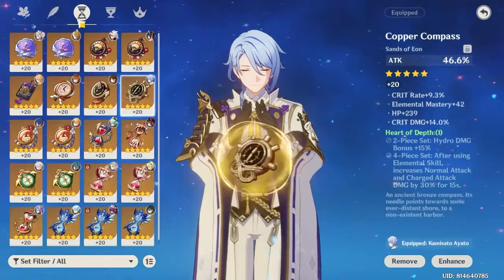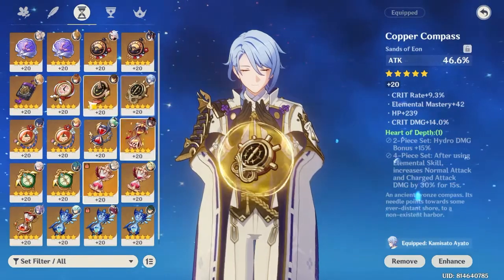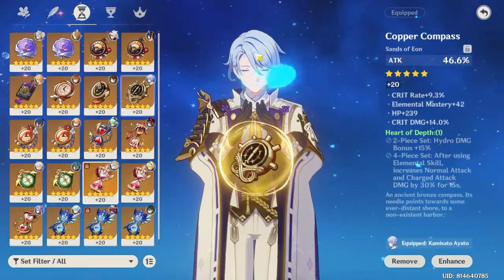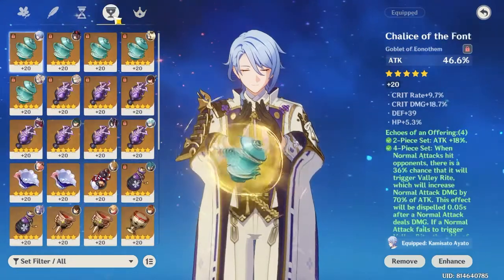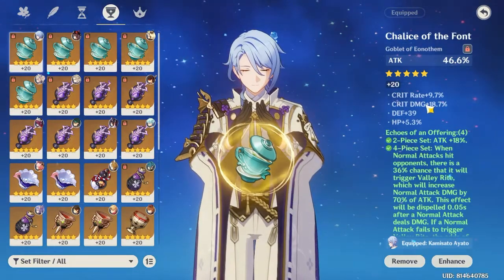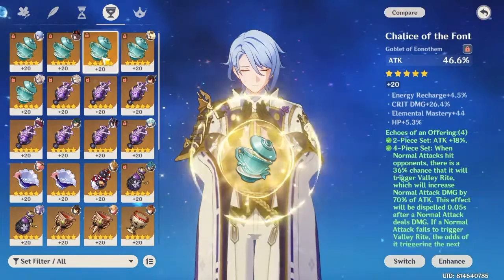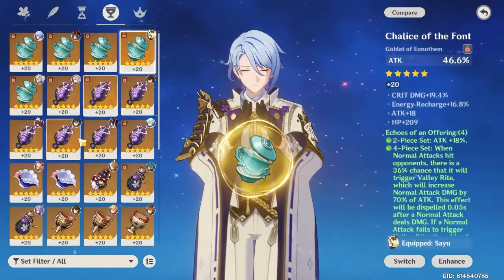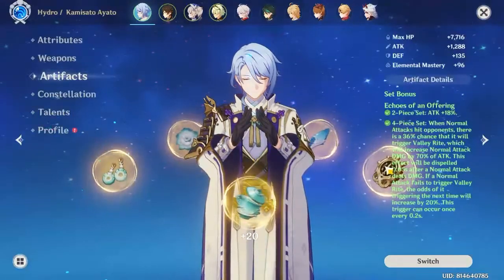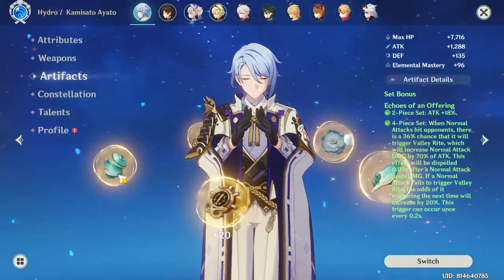The timepiece is temporary — it was originally owned by Tartaglia but I swapped it out to try to achieve the 1:2 crit ratio, which didn't quite work out but is still decent. For the cup, I'm using the attack percentage cup, which has similar substats to the flower and feather. I have a hydro damage cup but it's not an Echoes of an Offering piece, so it doesn't match up to the four-piece set.